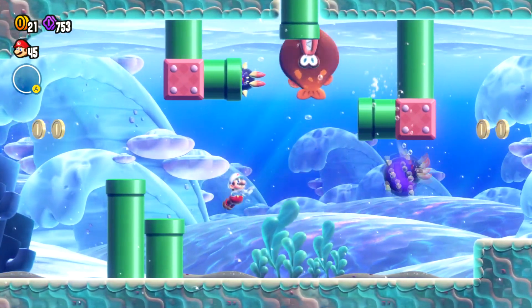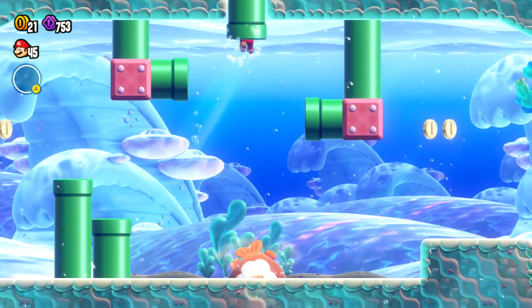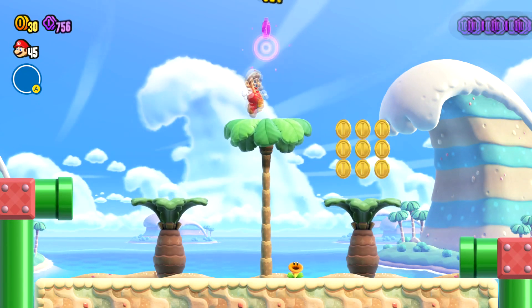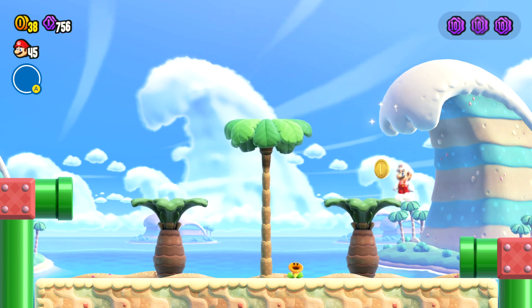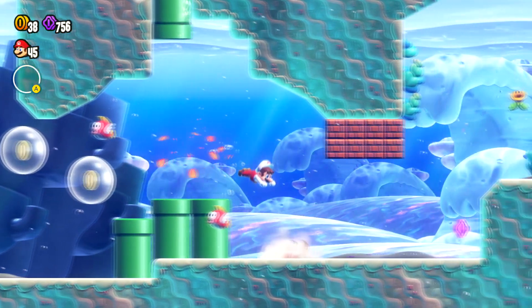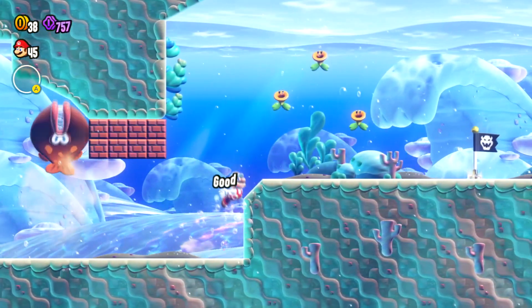Now we need to go up in this pipe. Let this guy clear the way for us — nice. Go up in this pipe into this nice little peaceful area that I wish I could live in. There are no enemies, nothing, just some coins to collect. I'm going to leave that one behind just to annoy people. Now we move forward — we've got two coins so far.